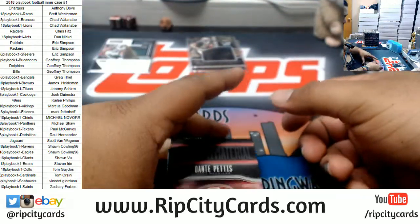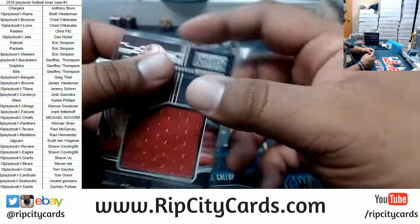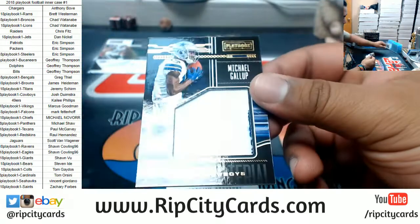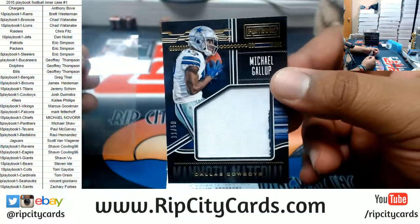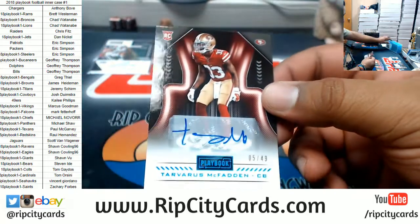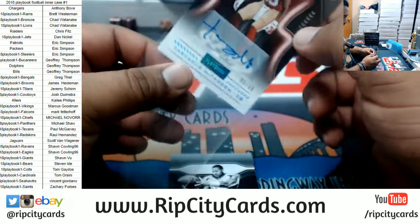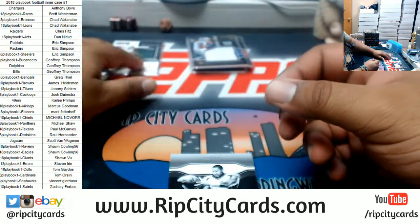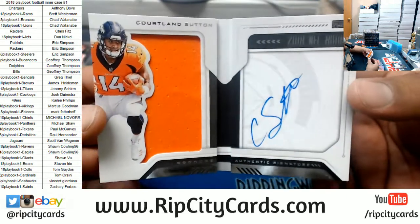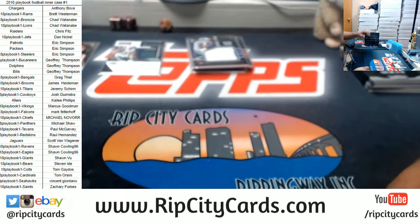Alright, we have Dante Pettis to 189, Niners patch — eBay 101, and it's the jersey number as well, good call Chase. Michael Gallup to 50 — sneaky two-color patch for the Cowboys. For the Niners, Tarvaris McFadden 5 of 49, rookie autograph. And the booklet for Courtland Sutton rookie for the Broncos — on-booklet autograph with the patch there. Box three.